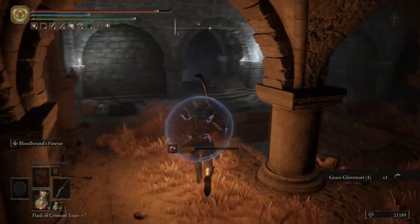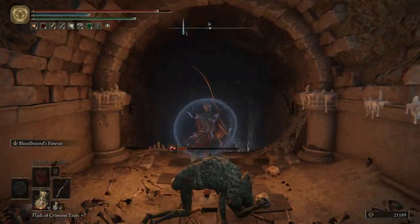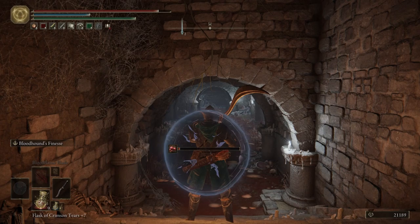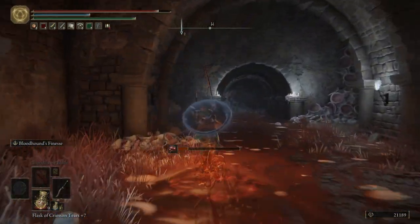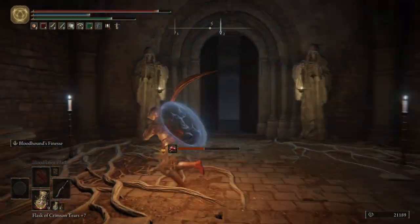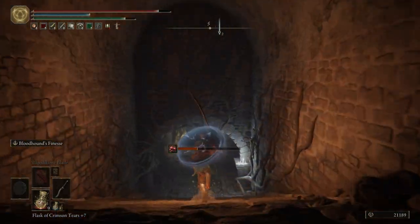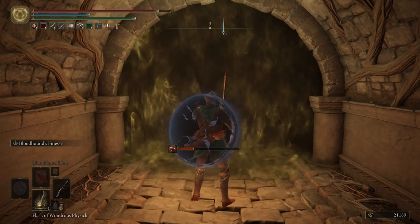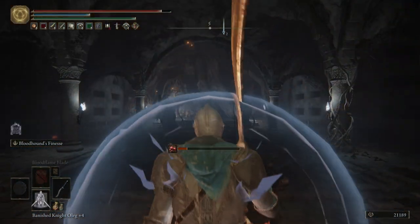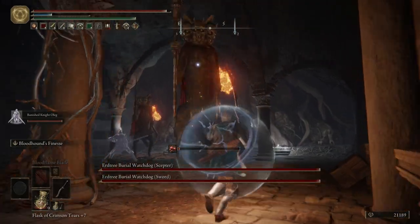This is where I was talking about we would end up — we just did a big circle. Now we can drop back down. This time we're going to run straight through the pool of Scarlet Rot, veer off to the left just to grab an item, and then continue down the path through the archway. Be careful — there's a slime that will drop down on top of you, so you don't want to sit there too long. Let's drink our flask, and then as soon as we come in here, summon Oleg. We're going to have to fight two Ur-Tree Burial Watchdogs. Super obnoxious.